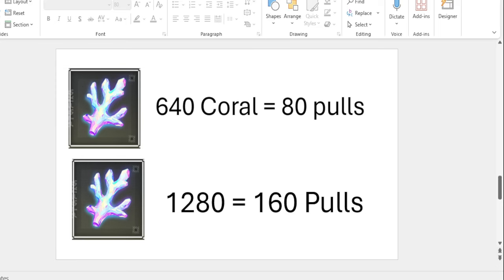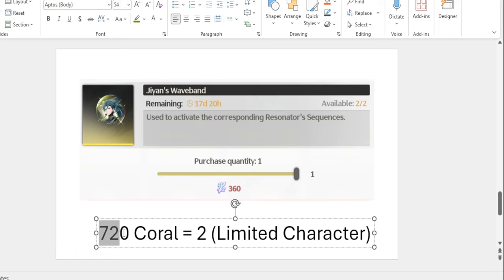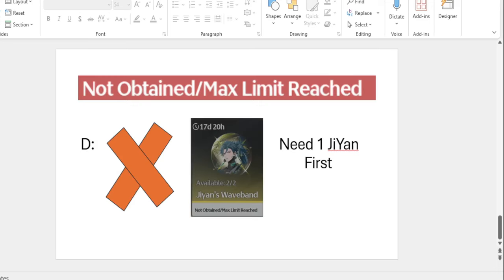That also means you can use those Corals to get a Constellation, which is 360 each and 720 for two. And you don't have to win the 50/50 if you pull it via Resonance, which means you're gonna save a lot — because one 80-pull is 640 Coral, so it's about the same cost. The only problem is you need to obtain the limited character first — you need one copy.